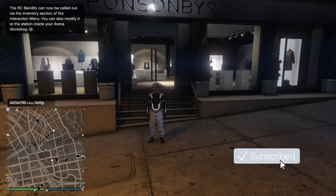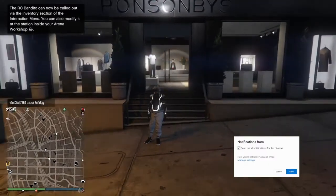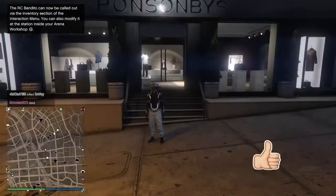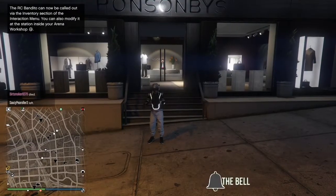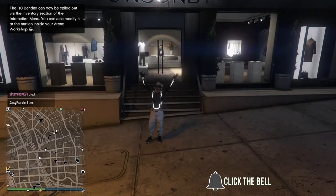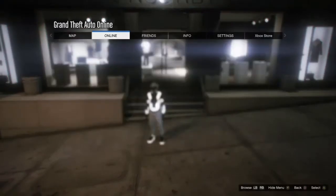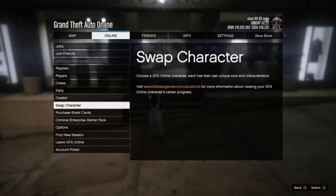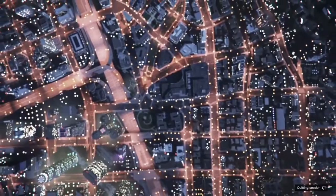In today's video I'm going to be going over another outfit from the outfit transfer glitch. Remember that you do lose all your outfits except for only one, so before you do the glitch put on the outfit that you don't want to lose. Also, this outfit we're not going to be merging and you do not need the white joggers — you're going to get the white joggers from the outfit. When you're ready, come to the clothing store, put your spawn location on last location, hit your pause button, go to online and go to swap character.